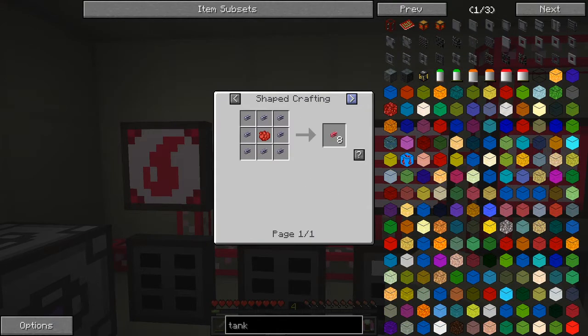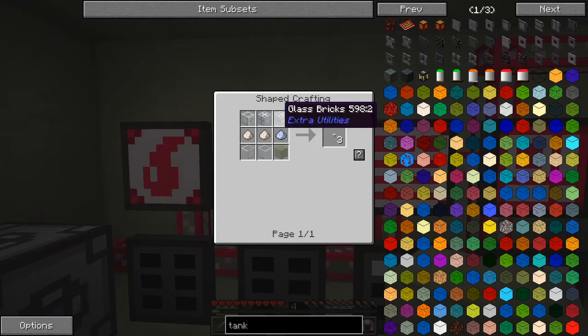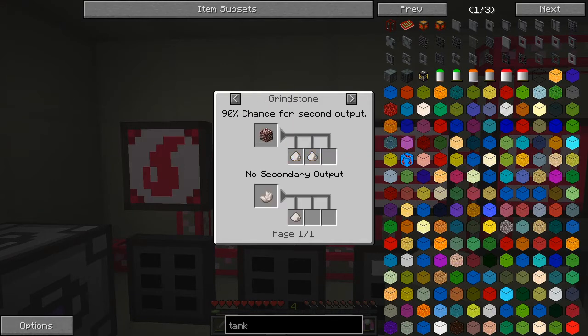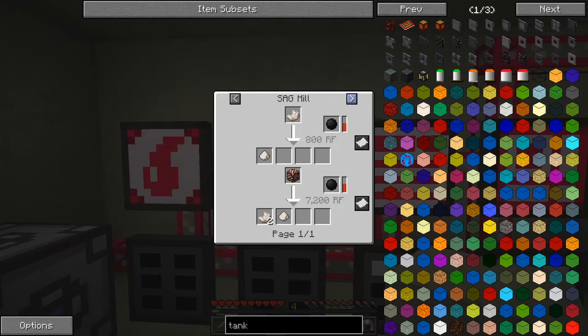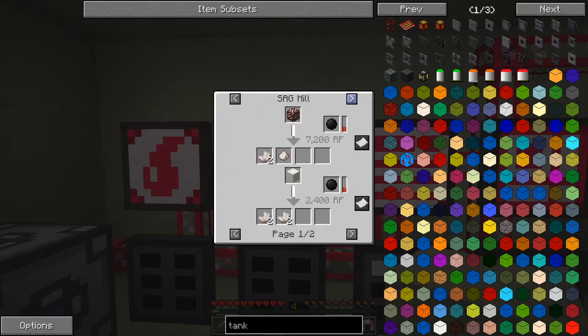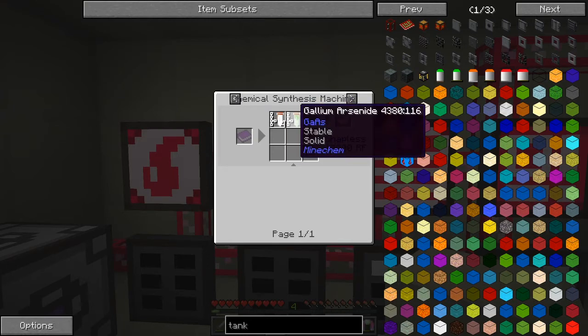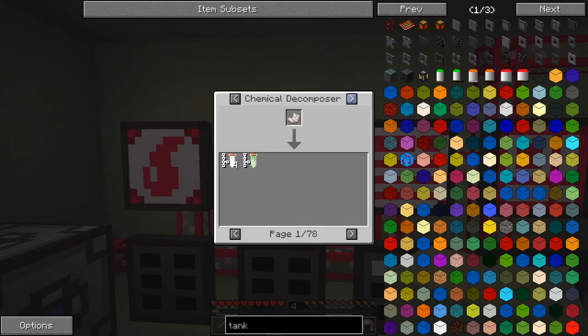I can't make any glass cable either - let's look at the recipe for that. We need quartz fiber and fluix crystals. We've got 30s quartz dust and glass to make quartz fibers. 30s quartz we can get by nether quartz grinding, macerating it, or pulverizing it - and we've got a pulverizer. We've got no chance of an industrial grinder yet. The recipe for nether quartz in the chemical synthesizer needs four silicon dioxide and one gallium arsenide. Gallium arsenide comes from moon surface rock or Mars surface rock, so we can't get that - but there are other recipes. We can decompose fluix crystals.